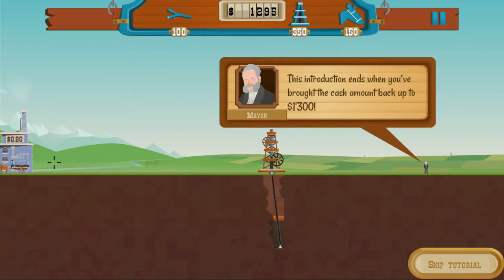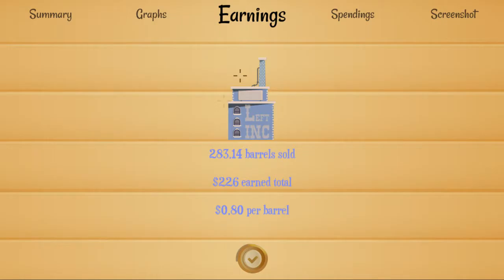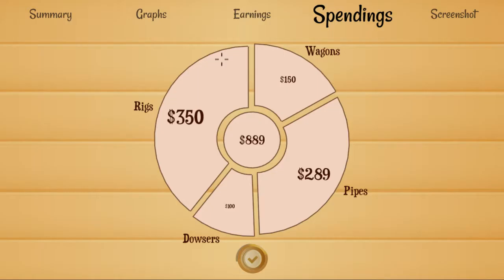It looks like that's going to do it - let's head back to town. We have our summary here: our earnings, our spendings and what our profit was for that level. The earnings page is a breakdown of what we earned per barrel, how many barrels we sold, and what we earned total. There's a nice pie chart about how much we spent on our various items, and in the center it looks like our total cost for oil drilling this time around.